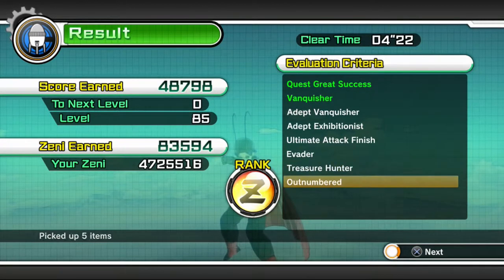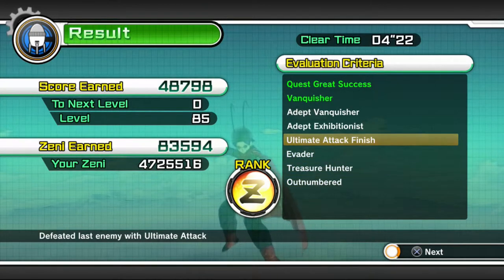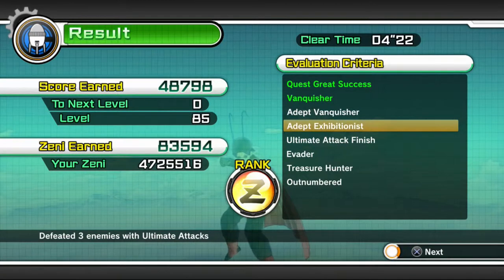You've got: Outnumbered, Fight By Yourself, Treasure Hunter, Evader, Ultimate Attack Finish, Exhibitionist, and Vanquisher — that's all you really need to do for this mission.